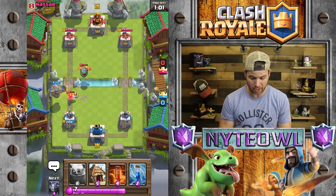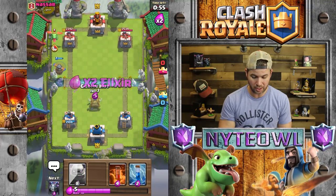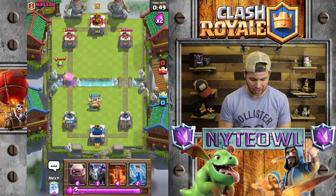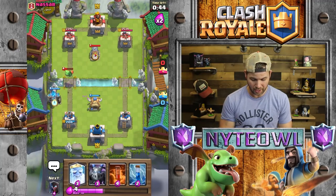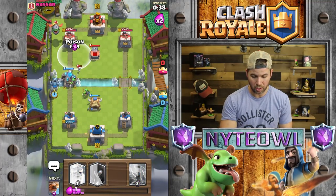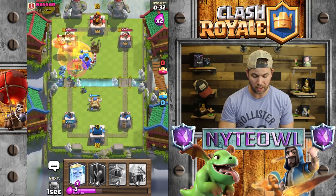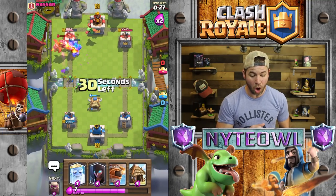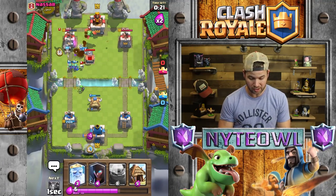Let's take that Inferno Dragon out — or not, that's okay, Flying Machine will clean it up. Let's get another Goblin Hut down. He does have Fireball so we have to be a little wary of that. I'm going to drop the Golem right here to distract everything. The plan is Poison and then Zap. Come on, get there — yes! Kill it! The goblins took out that sneaking Inferno Dragon — awesome plays.